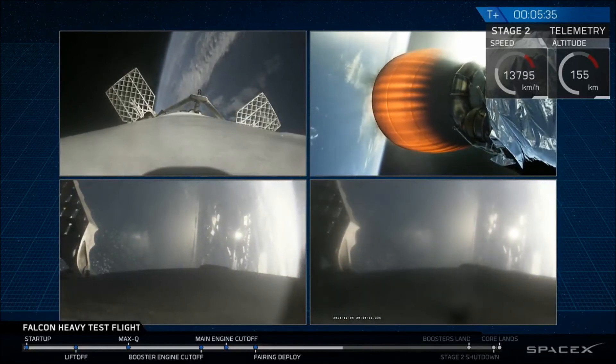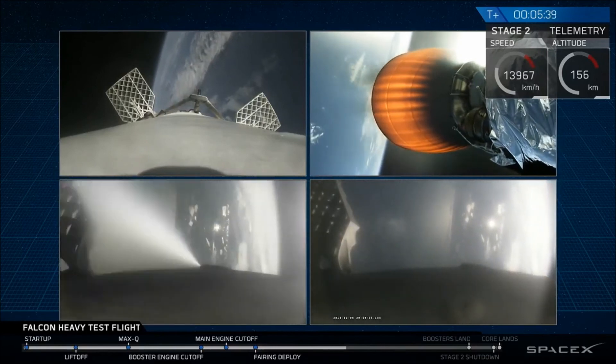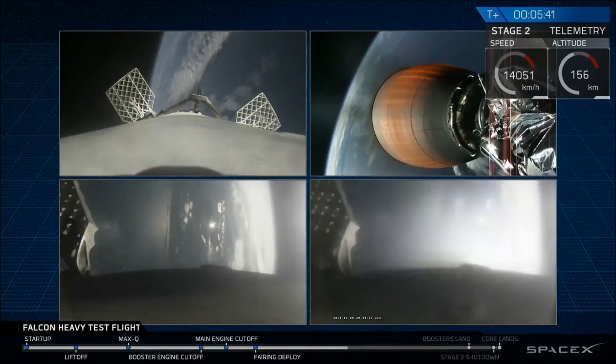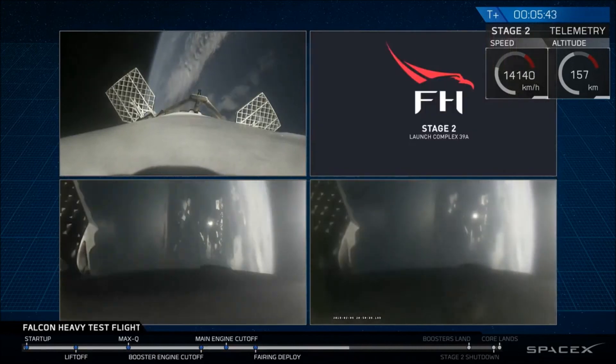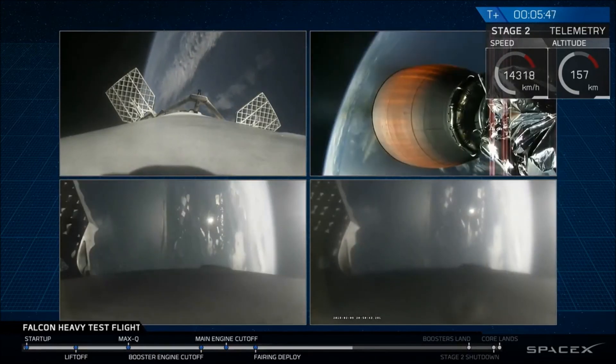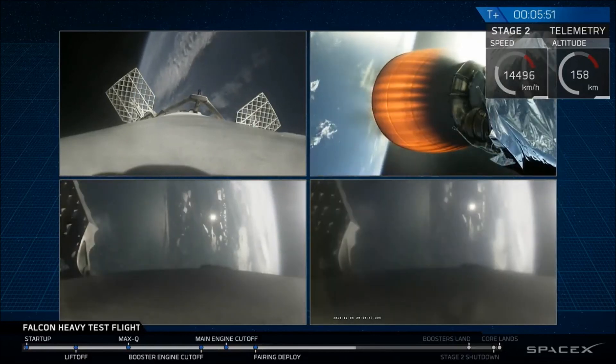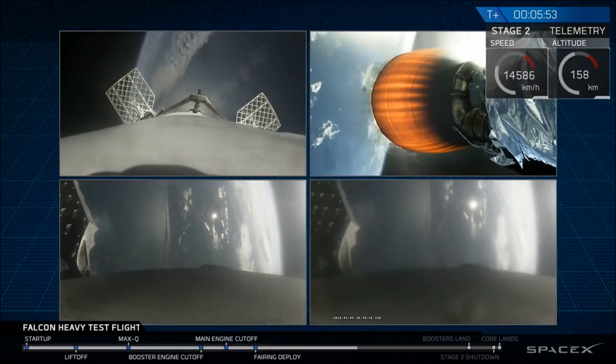On your screen at the moment, you've got a few things happening. On the upper right, you've got MVAC-D continuing its burn. On the upper left, you have the center core headed back towards the autonomous spaceport drone ship. And in the two bottom screens, you've got the side boosters headed back towards Cape Canaveral Air Force Station landing zones one and two.